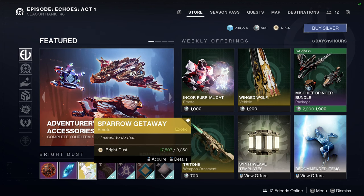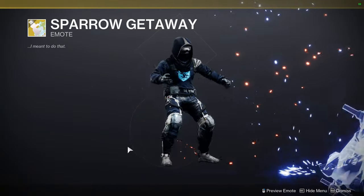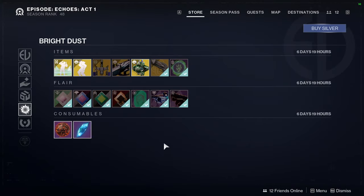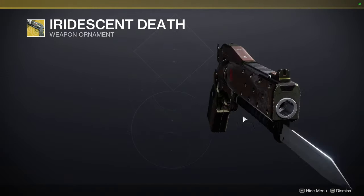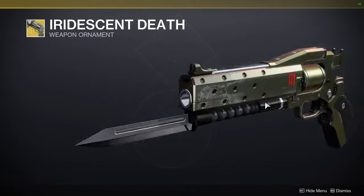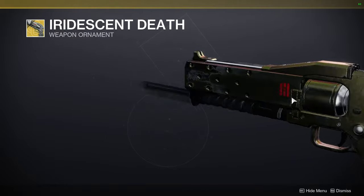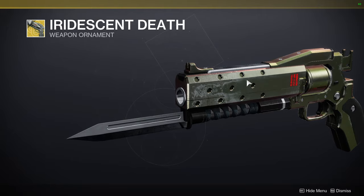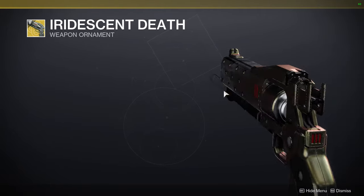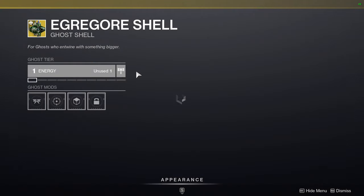The Getaway emote — I think this one's funny. At the bottom we have Iridescent Death for Crimson. It just takes the spikes off and makes it look more tactical in my head — removes the things that looked kind of rubbish and makes it look like just a gun. And then the Egregore Shell.